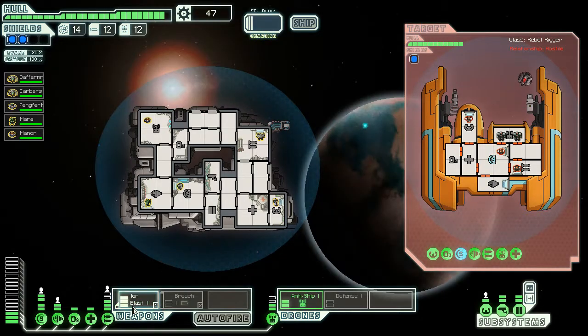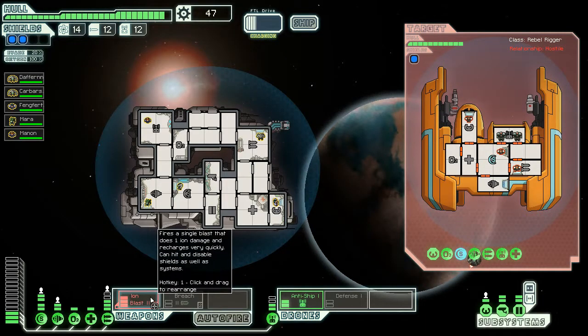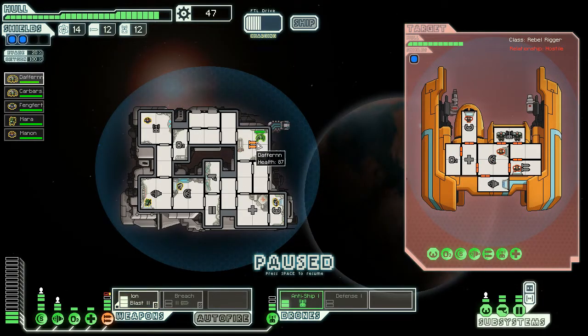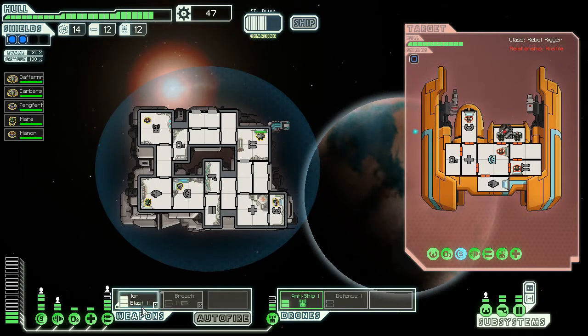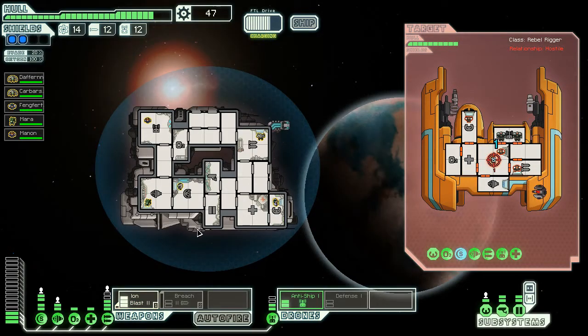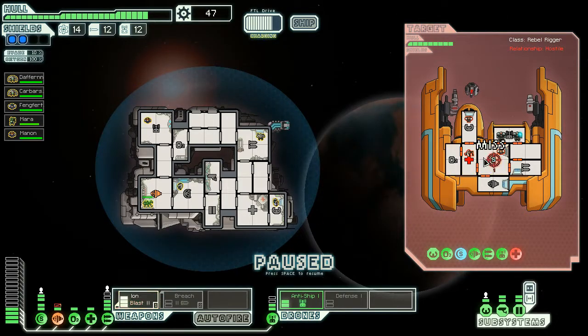It only takes down one — that could be a problem. So I need to keep it on the shields. It took a hit there. This iron blast — I thought it knocked down the majority of the shields, not just one. I'm obviously wrong. But it does seem to be doing the job repetitively. I need to actually damage it, that's the problem. And I can't control my drones, which is a bit unfortunate. Always making repairs.